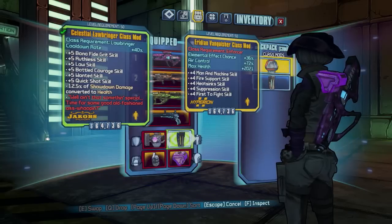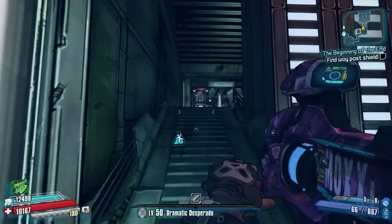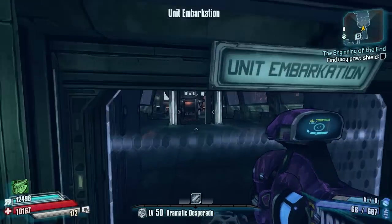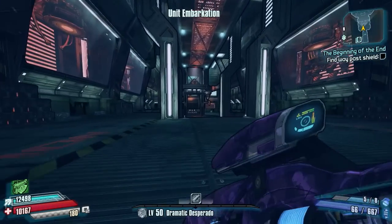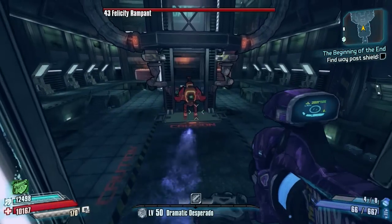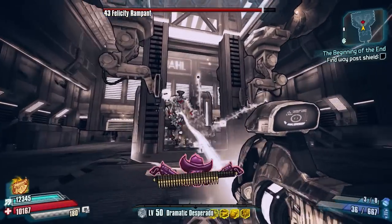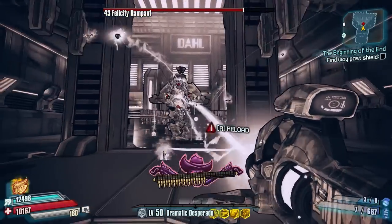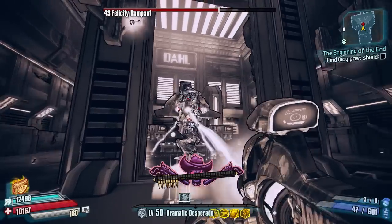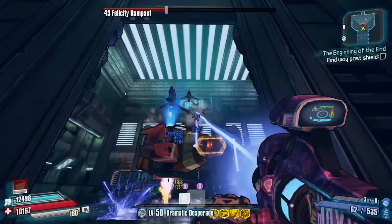We're going to go to Felicity Rampant. We'll take the Celestial Lawbringer class mod off and equip another random one, then head in. I'm going to chuck two Storm Fronts in as grenades — I'll do that on both runs to get her health down a little quicker. This is without the class mod, and we're just firing away — health's going down pretty well, about halfway. Showdown ends about halfway.